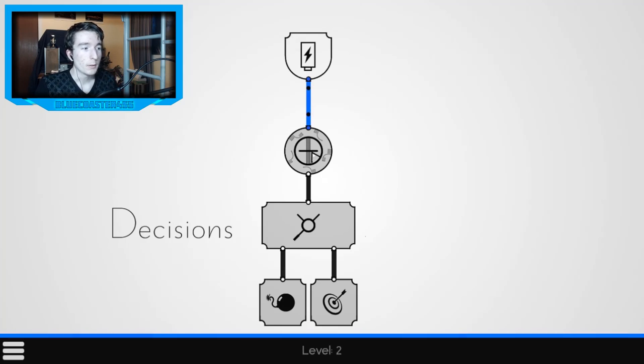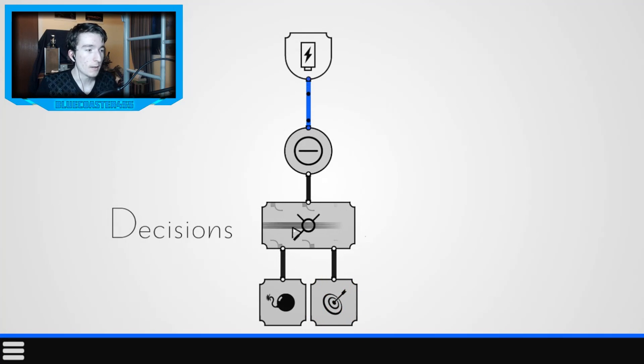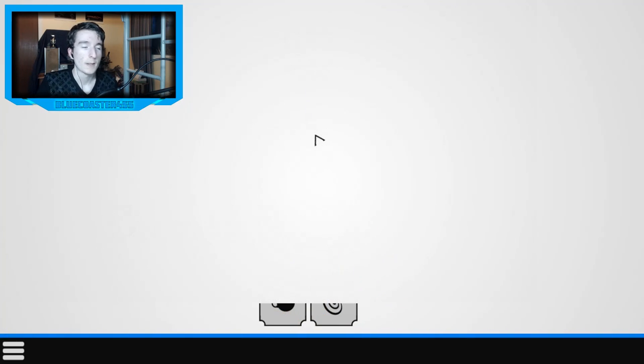Second level — here's the catch: you don't want to flip the switch right away because there's a bomb and a target. You want to hit the target, not the bomb. I'll show you what happens if you hit the bomb — that happens. So you flip the correct switch to guide the energy through the right cable and hit the target. Flip it and boom, we've got the target.